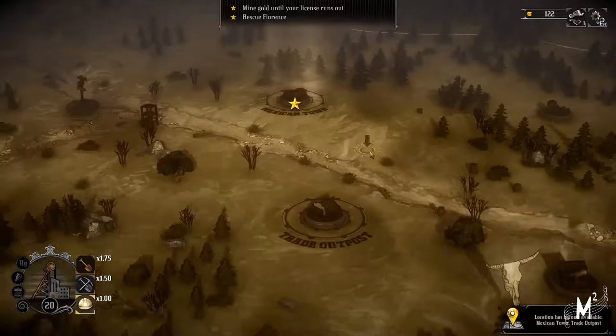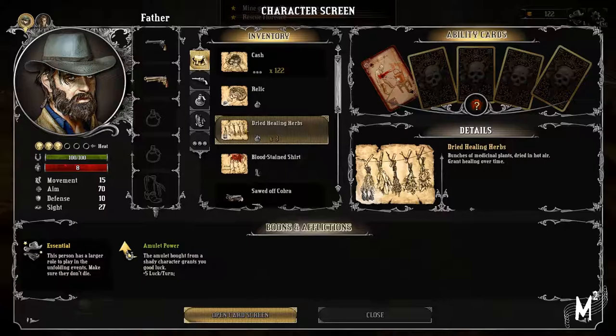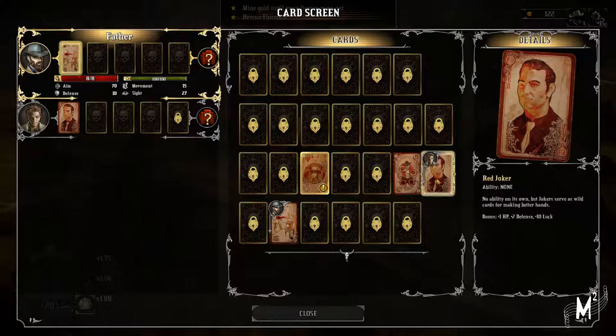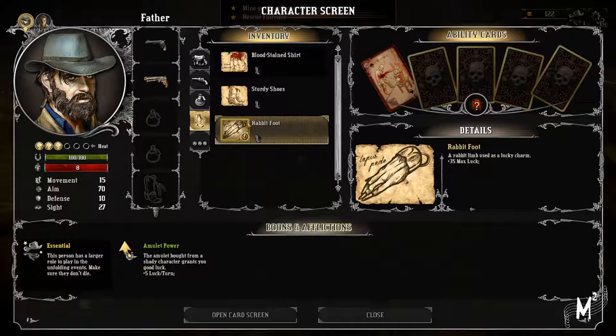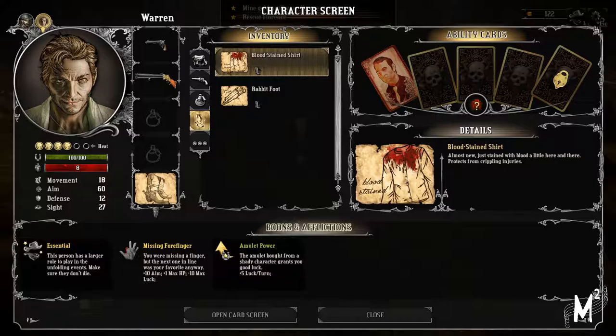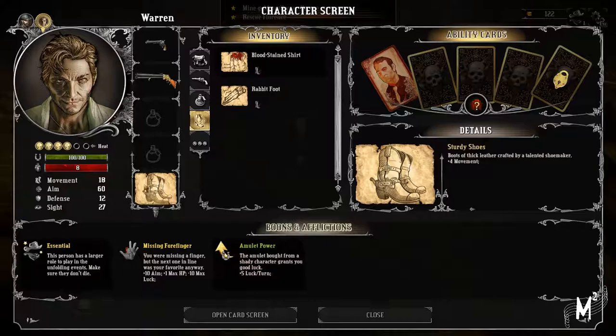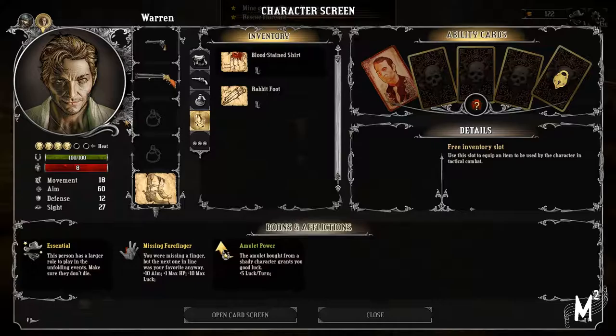This was where Florence was being held. I think at least I'll set up all my characters and then we'll wrap up the video for today. Bunch of cards. Let's actually go readjust the talisman - the rabbit limb, used as a lucky charm, plus to max luck. That's pretty good. I want sturdy shoes on everyone. Blockchain shirt protects from crippling injuries. I think the rabbit foot goes in the item slot - it's a free inventory slot. They all seem to be shoe-type items.